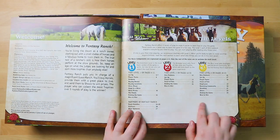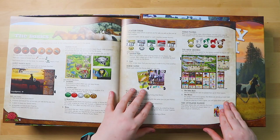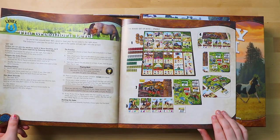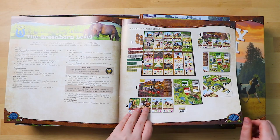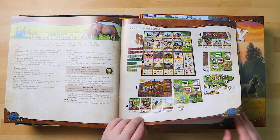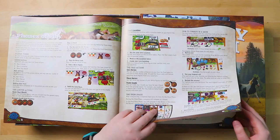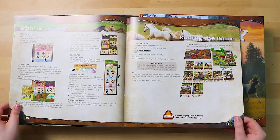So there are three levels of play and it talks you through all of these. It tells you a little bit about being a ranch owner — the basics. There are goods tokens, location tokens, horse figures. I love the way it's laid out. There's not actually a ton of text on the page, it's really easy to read. There are beautiful illustrations showing what the game will look like when you set up, and that's really what you want to see in a setup page. There are phases of play with free actions — you can sell your horse.